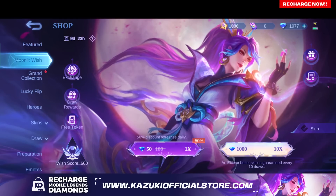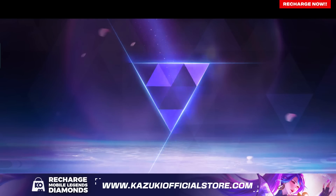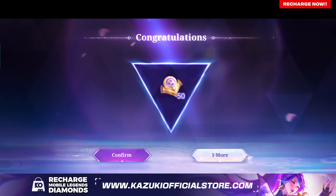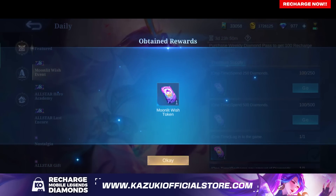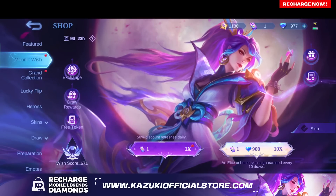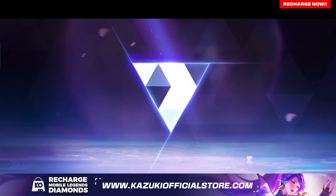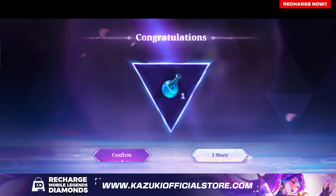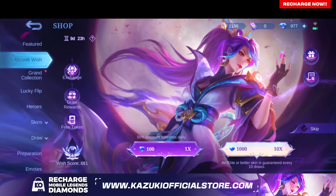Let's spend some diamonds to finish the spending task. This is what I always wanted. Okay, another magic wheel potion. And I will stop with this since we already have more than enough crest to get the Hanabi skin.